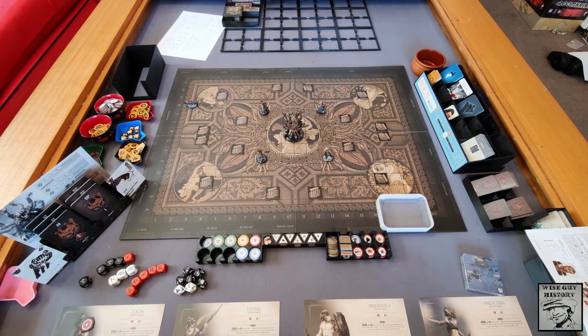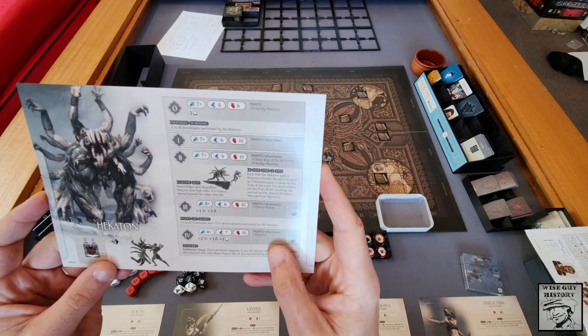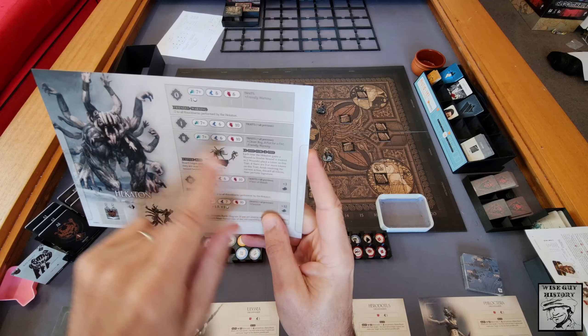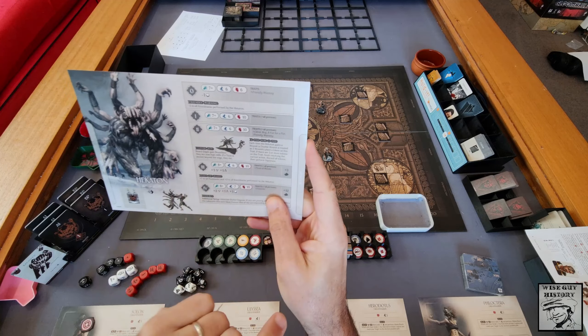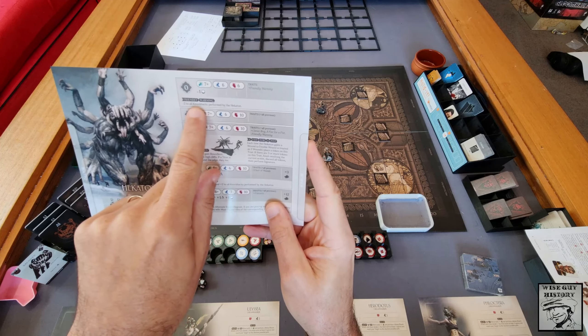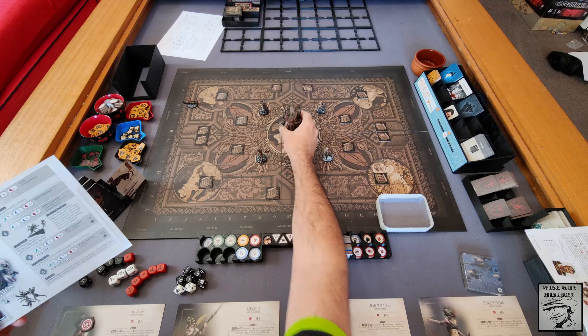We are fighting a level 0 Hecaton. What does level 0 mean? It gives us six wounds and it gives us a friendly warning, so it won't knock us back as far. I'll talk about all these things in a moment, but here it is in the middle — mostly painted.